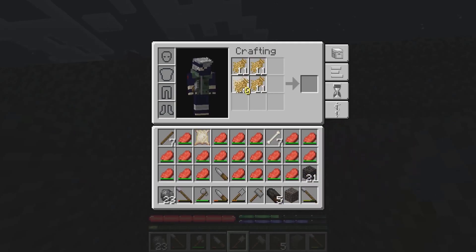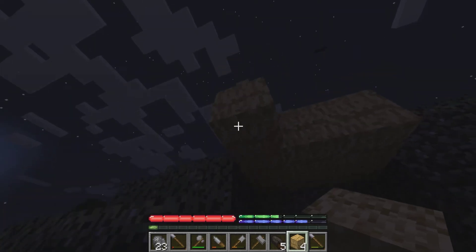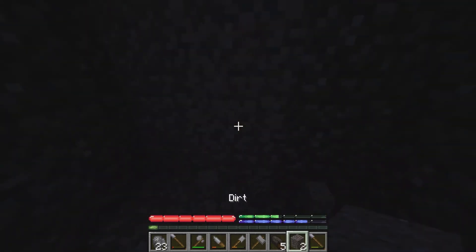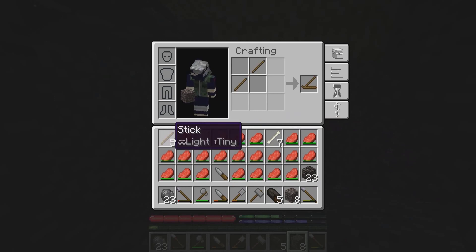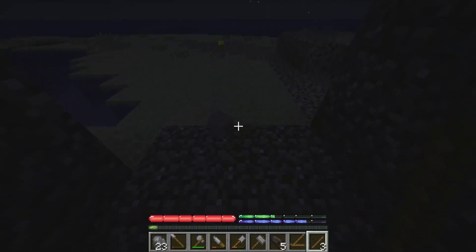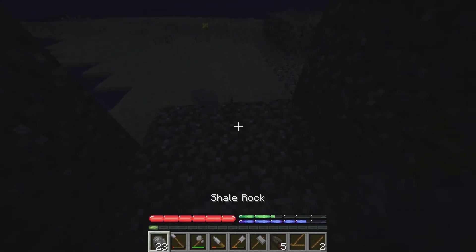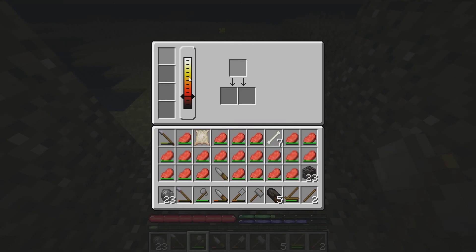So what we're going to do is take our straw, hold shift, and we'll split it evenly. We're going to make our first house — add some straw. To make a fire for the night so we can cook, we'll take our sticks and make a fire starter. We actually have to put three sticks on the ground — one, two, three — and we're going to click on them with our fire starter. And there we go, we have our fire.